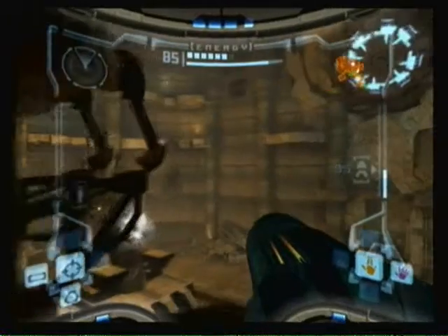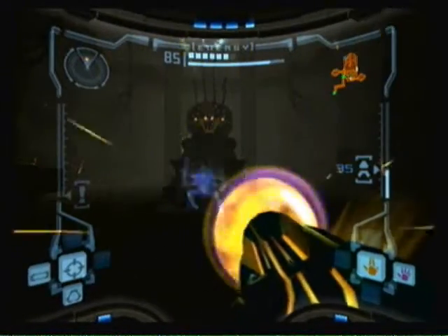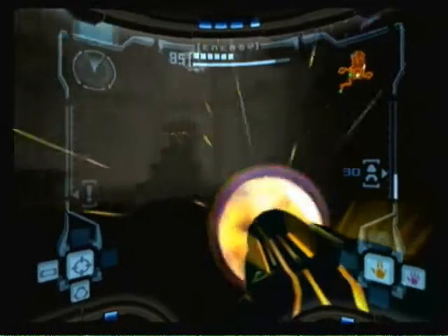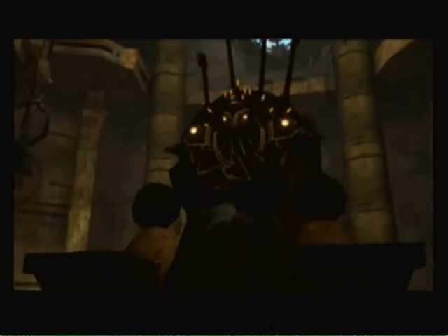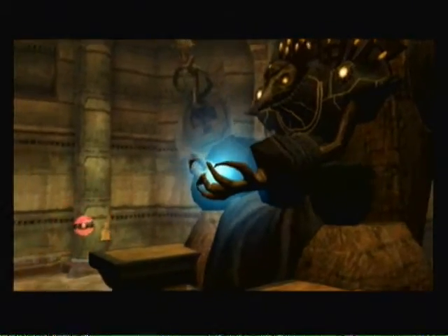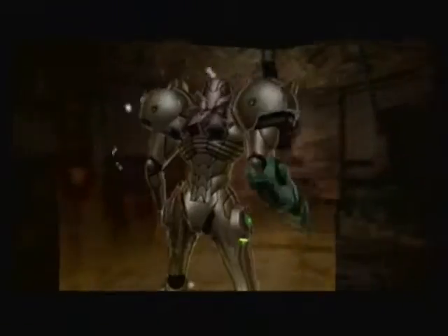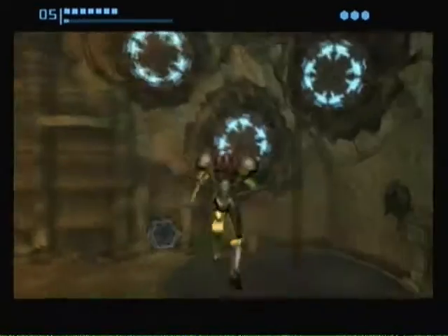Now we come to this room — oh my goodness, this is what we fought earlier, except there's only one this time. They probably thought you'd come here first. Spin around and hit him — I knew that would work, as that's what I do every time. And now he opens a new path. But first, let's go through this little tunnel — it's a missile recharge station! This recharges our missiles. We see now that we have 120 missiles. Two missiles. Incredible.